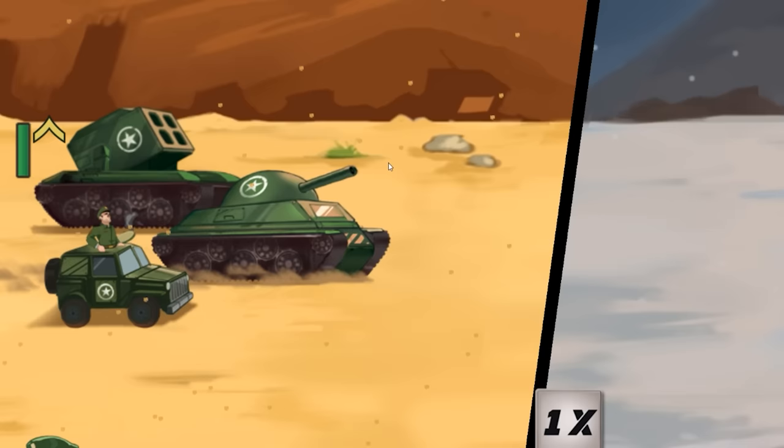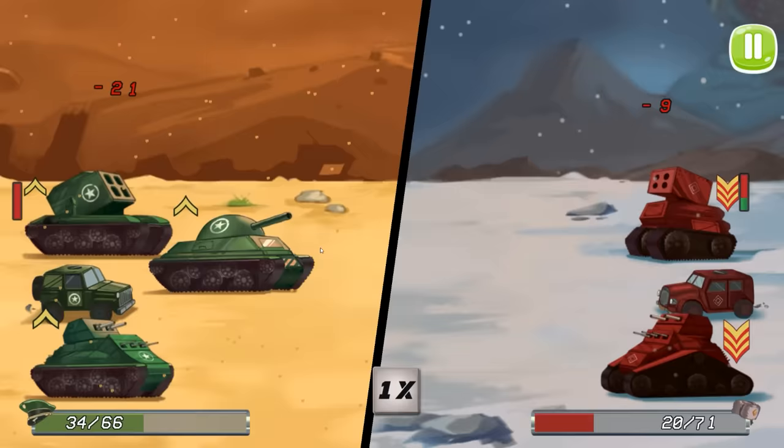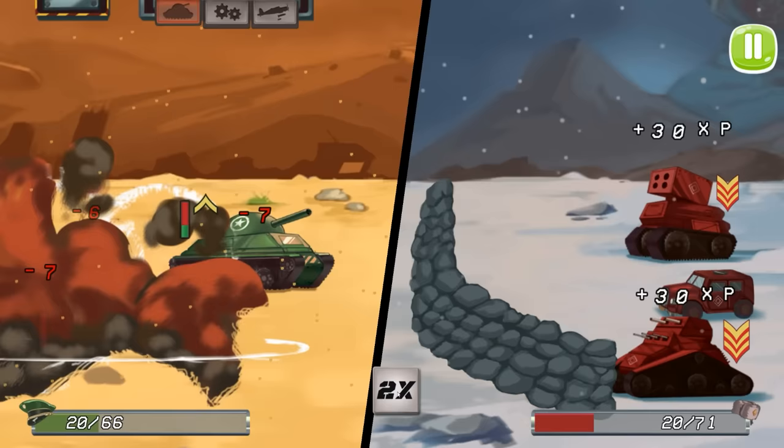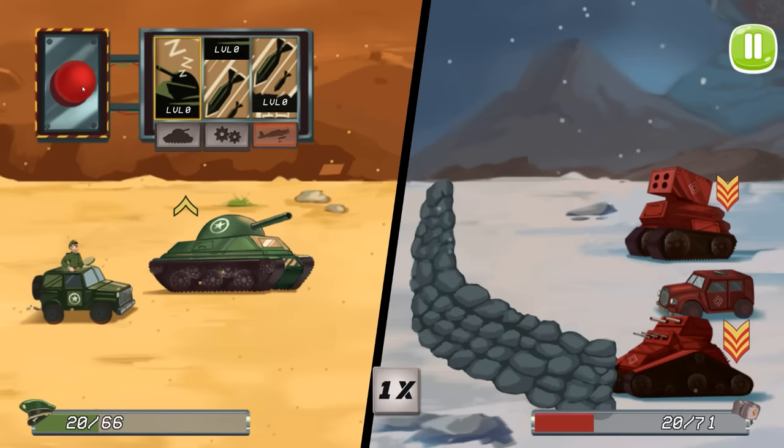We almost got it, but at least I get all three vehicles out so we can dish out the maximum damage to the enemy vehicles as well — so long as they don't get the sandbags up to block incoming shots. How is my artillery already dead? His two vehicles are like max level. I'm getting absolutely wrecked here. I think what we need is to stun them.